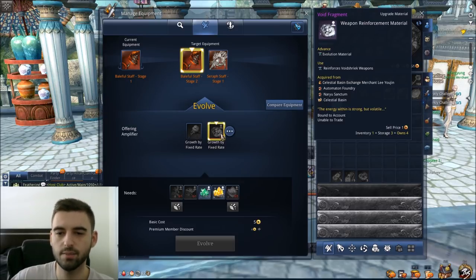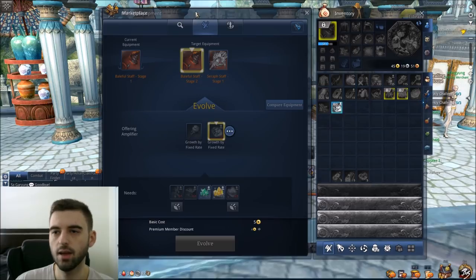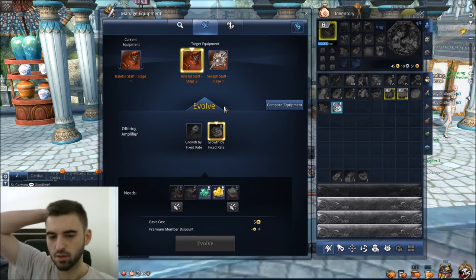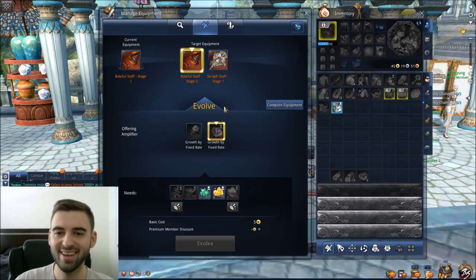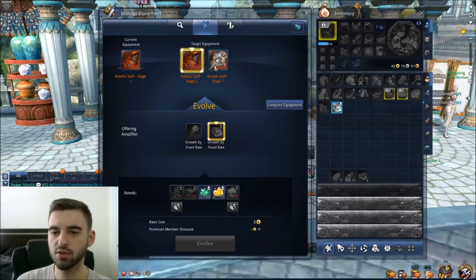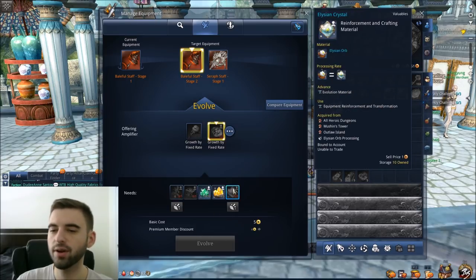Using void fragments is so much cheaper right now — material-wise it costs way less. The void fragments themselves are pretty cheap on the marketplace if you want to buy them. If you don't have the money to purchase them, they can be farmed from Celestial Basin — that'll take you about 15 hours to upgrade your weapon from Stage 1 to 9. They're about 10 gold apiece right now. So the void fragment upgrade path is the way to go: left-click, Manage Equipment, select Baleful or Seraph, choose the void fragment path, and click evolve once you have all the materials.